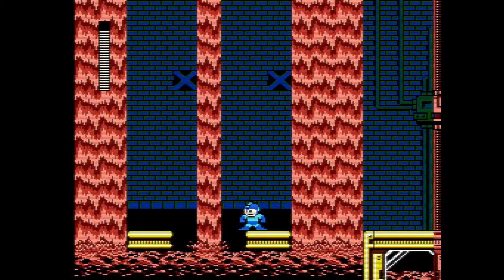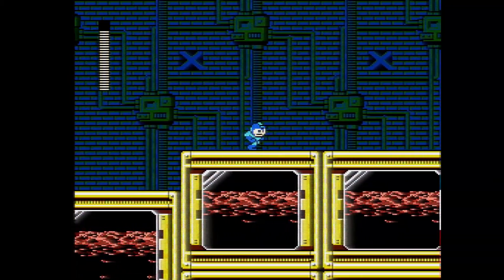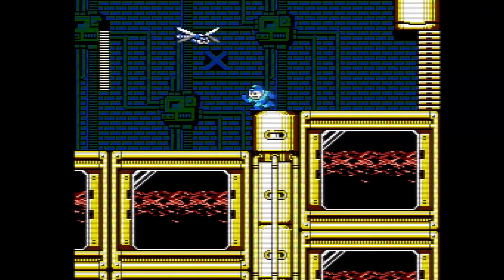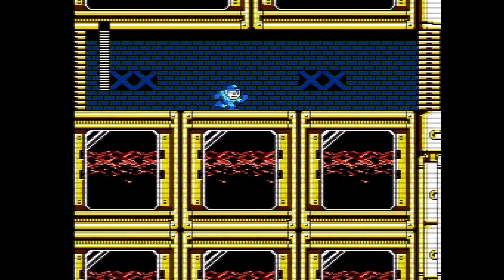Mega Man 2 just did the waterfall so much better — don't know why. Watch out for the rabbit, he'll actually throw you in the hole too. And again, black and red liquid everywhere — what is this stuff?